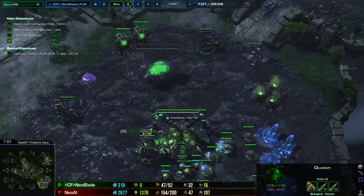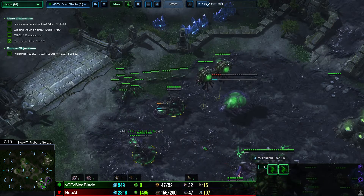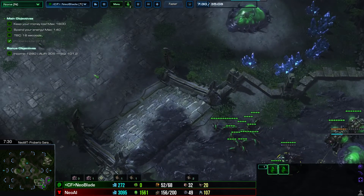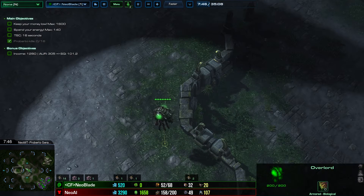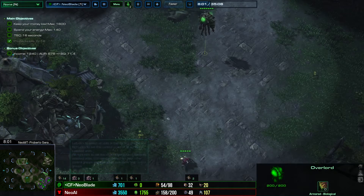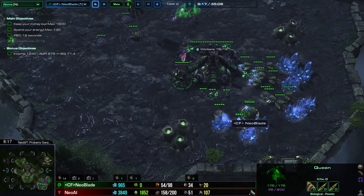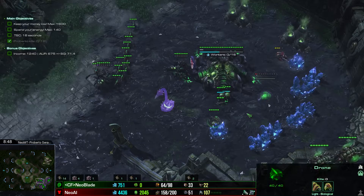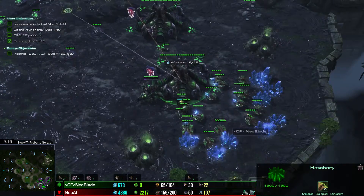What happened? My first two queens for creep were there, so I deactivated the probe to spread creep. I take the watchtowers now. I'm scouting with overlords because in the higher difficulties he will send widow mines to my bases. I think he will build a tank there. You see, this is heavily defended. My injects are very, very bad in the early game.